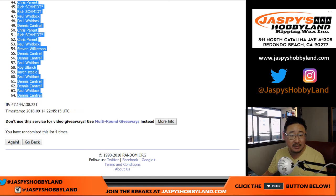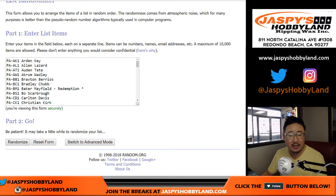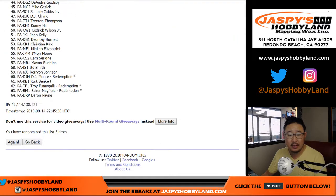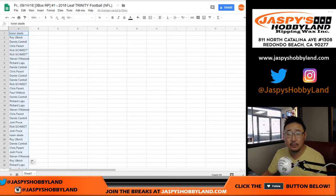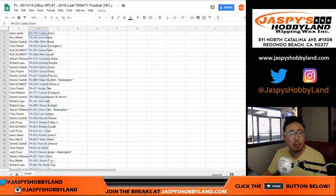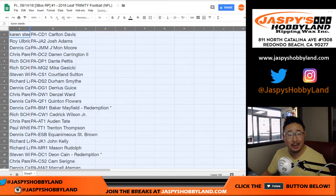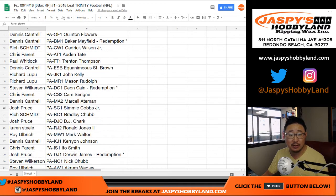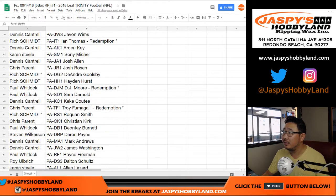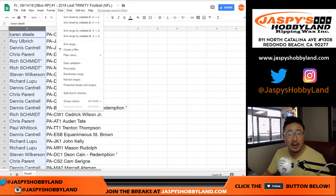We've got Karen down to Dennis after four times. Three and one, four times for the players. After four times, we have Carlton Davis all the way down to Michael Gallup. And if there's any repeats on these names, we're obviously going by card number, which is why we included that there as well. I'm not going to read off all these names — too many names on this. Let me just show you the list before I sort it by your first names. You can kind of get a quick look at the original randomized list. Now let's sort by your first names.